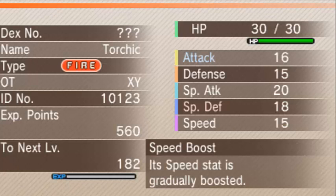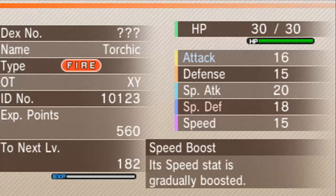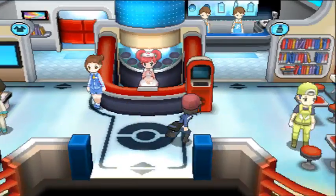So we received a Torchic which has Speed Boost and holds the Mega Stone Blazikenite, which evolves Blaziken into Mega Blaziken. Mega Blaziken also has the Speed Boost ability. It has a Calm nature and comes in a Cherish Ball. Let's just put this Torchic in the PC - it can rest there forever.